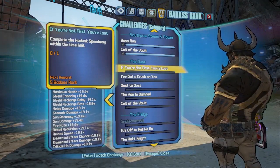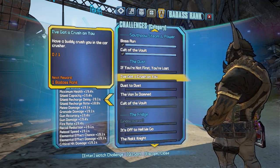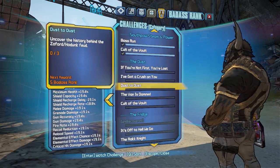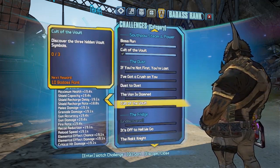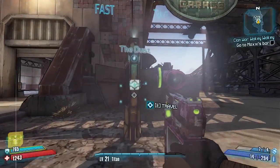The challenges we've got to complete: 'If You're Not First or Last' — going around the Hodunk Speedway within the time limit; 'Buddy Crusher' — in the car crusher; 'Dust2Dust' — uncover the history behind the Zafford-Hodunk feud via free echo logs; 'The Van Is Damned' — find and loot the roaming caravan; and 'Call to the Vault' — find three hidden vault symbols. I'll be showing you where to get all of them.